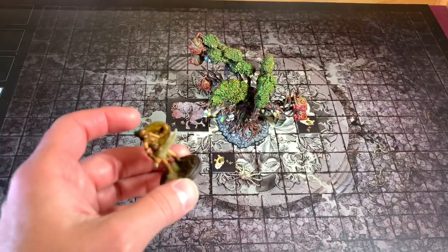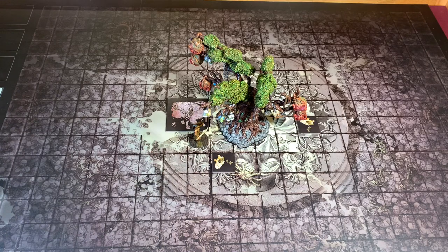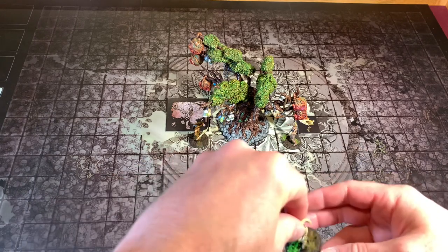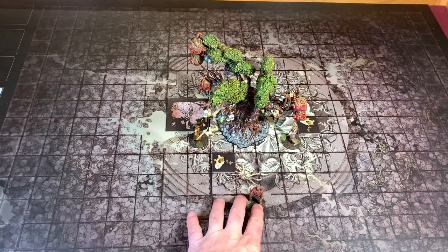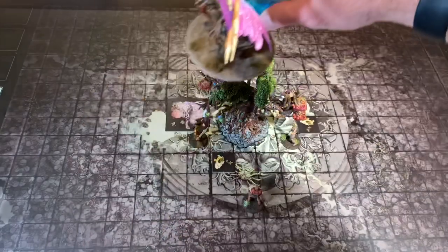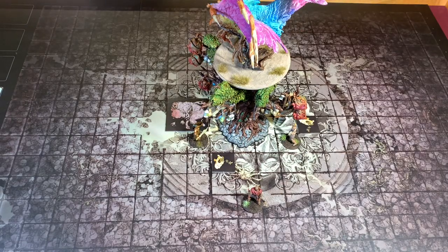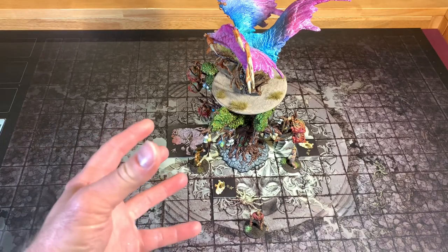We get to place our survivors anywhere since we drew the dead monster card. Sylviara goes in front, Palin in the back, Mina near the back as well. Riverwind has the cat eye circlet so he'll stand off to the side — he's not getting too close. The phoenix goes on the nightmare tree right in the center of the board. It is standing on top of the tree, ready to take us down. That looks absolutely amazing.